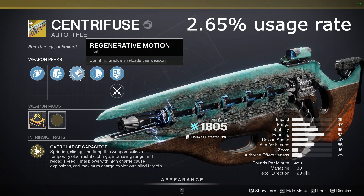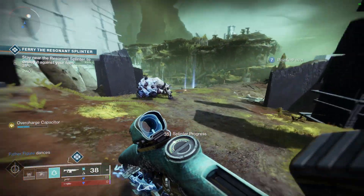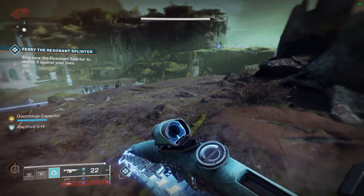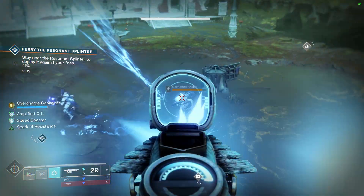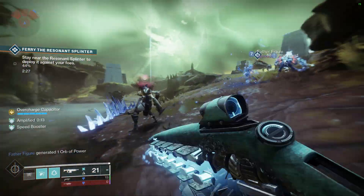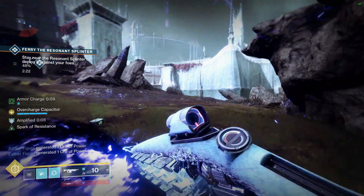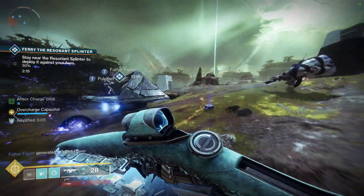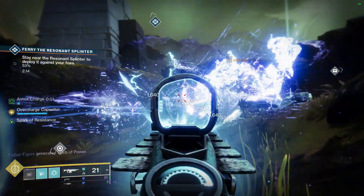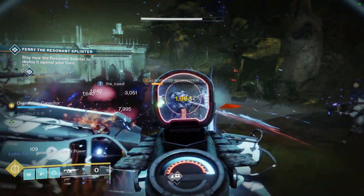Finally, the most used exotic this season is the new one — the Centrifuse. Sprinting, sliding, and firing with this weapon builds an electric charge that causes explosions on final blows. It also reloads when you're sprinting. Personally, I don't really see the appeal — it's fun to use, but you always have to be running around, and I constantly feel stressed trying not to lose the charge. I'm not surprised it's being used so much since it's new and definitely not bad. It pairs well with the arc theme this season and can be fun in lower level content.